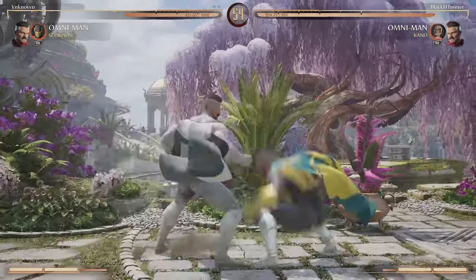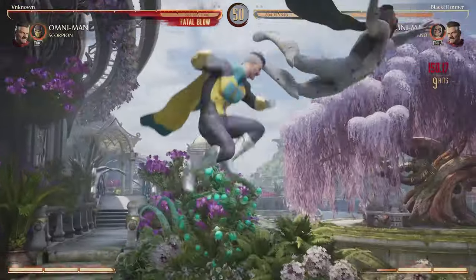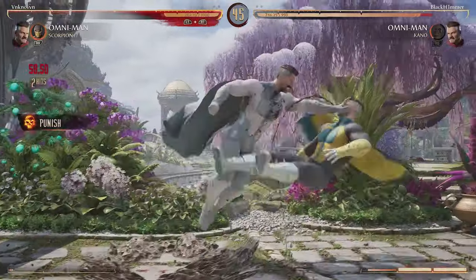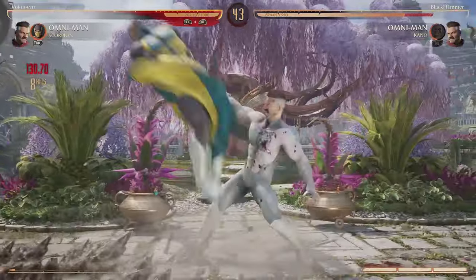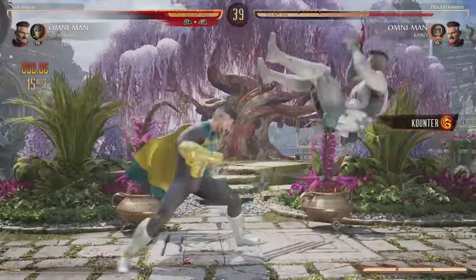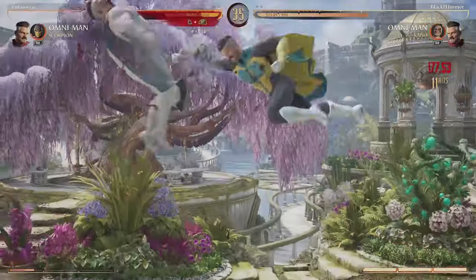He doesn't know what to press and that pressure is gonna get to him. We catch him with the low into the full grab into the full combo but he's gonna break it. We throw the Kano knives a little too early and he's gonna get the up block on us — if we threw the Kano knives a little later we would have actually been safe on that. He's gonna get the full combo but drop it. We catch him with the anti-air into the one-two full combo grab into the two-one-two into the round.